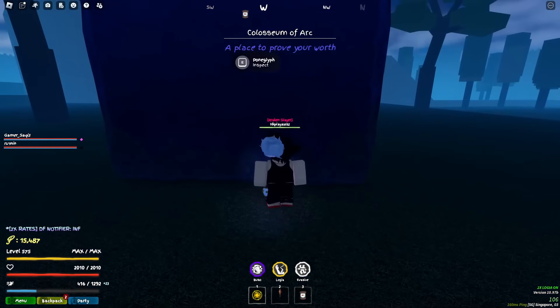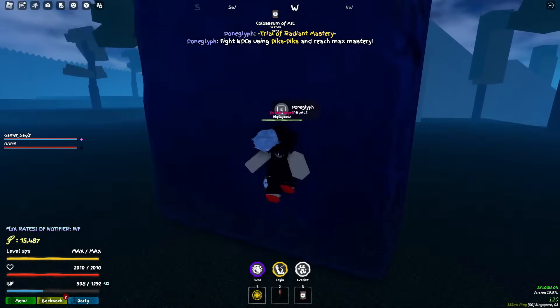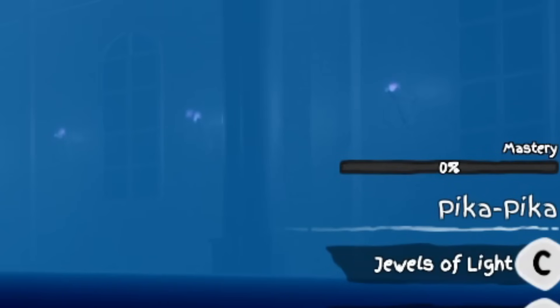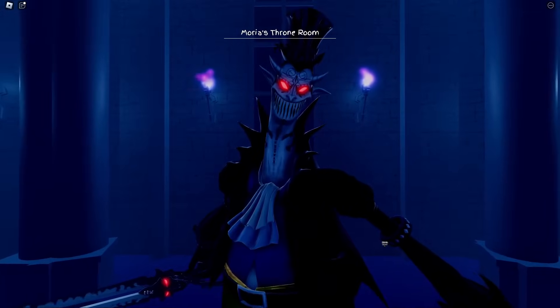For your final Poneglyph, head to Colosseum of Arc and talk to the Poneglyph there. It tells you to get 100 mastery, which is basically 80,000 damage, and the way I recommend you do this is kill Maria.